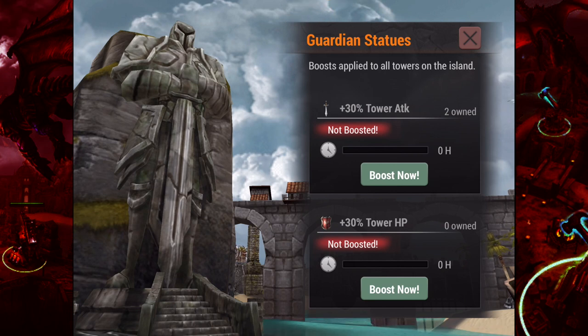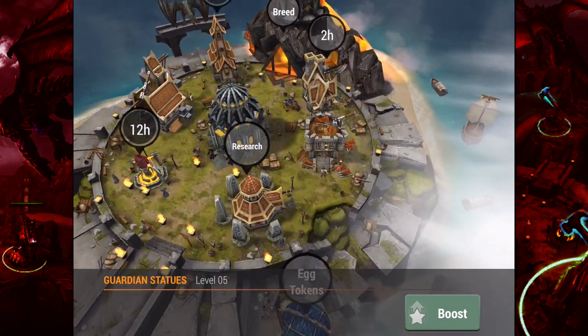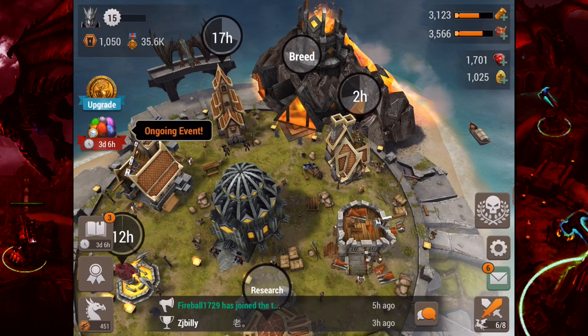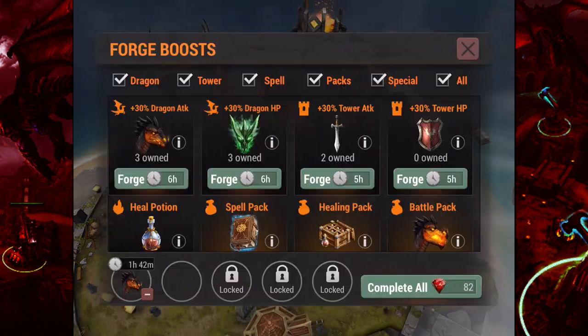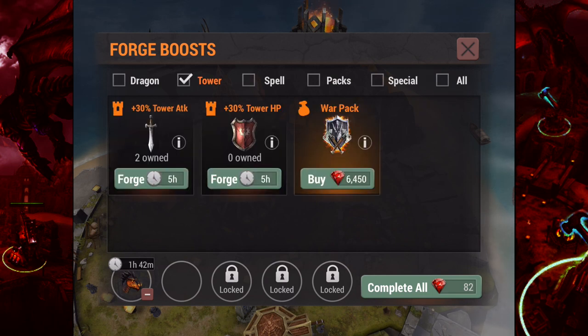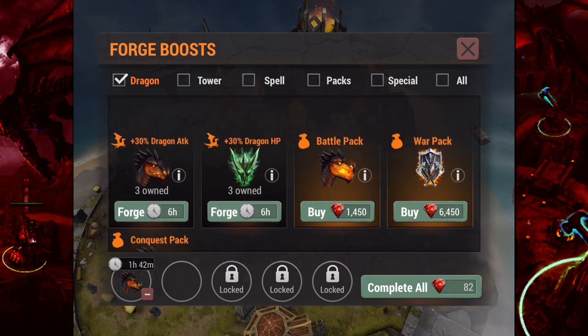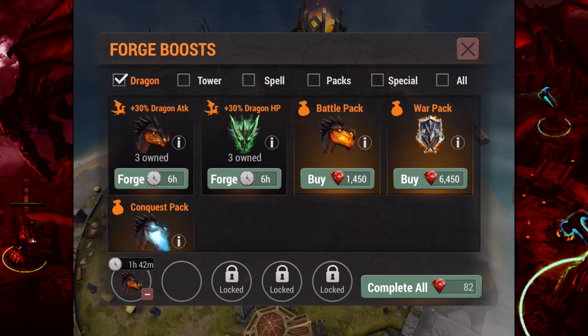We've also got these guardian statues — when you boost them, they help with hit points and attack power, and you craft those boosts yourself. Back at my base we can see the forge — I've got a level three forge, and here is a list of all the different boosts you can put together: dragon, tower, spell packs, and special. You can click each menu item to see which one you want to craft; each one takes a certain amount of time. I've got one for dragon attack already underway — another hour and 42 minutes until it's complete. I'll go ahead and start a dragon hit points boost as well, so I've got both along with me in case I run into a tough opponent.